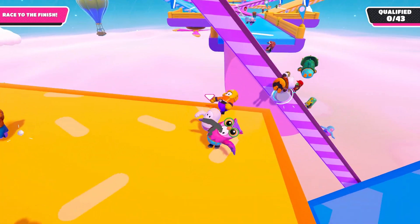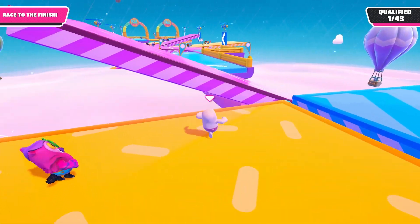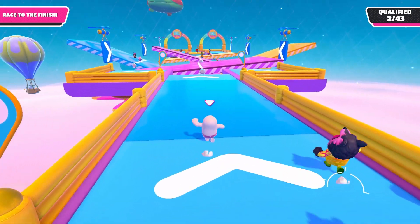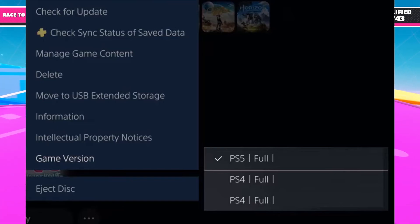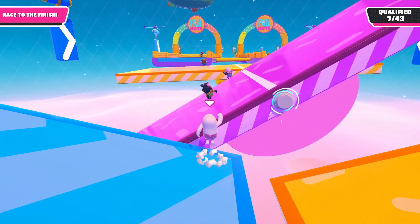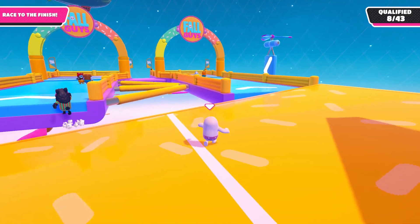Hi, how to fix Fall Guys invite not working. I have four solutions for you, stick to the very end of the video. Solution number one for PS5: navigate to Fall Guys, press the three dots, go down to game version, and then press confirm.